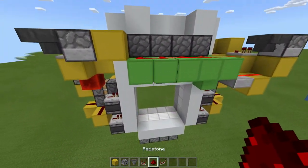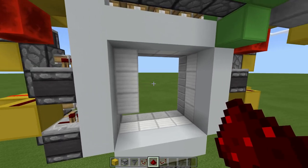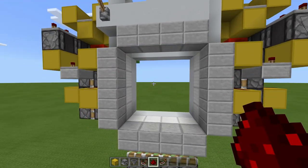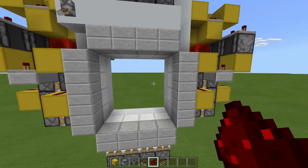To test this side, if we just remove this redstone dust and then replace it, as you can see we have the full extension then retraction. And to give it a final test, we can just flick the lever — nothing should happen — but when we flick the lever again, as you can see, they're both in sync.